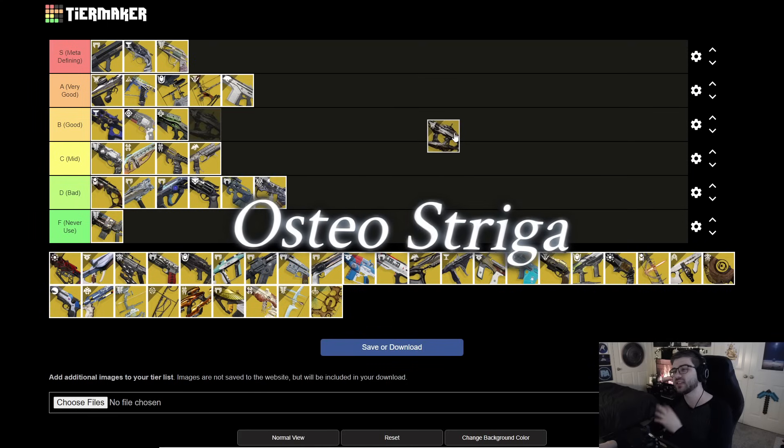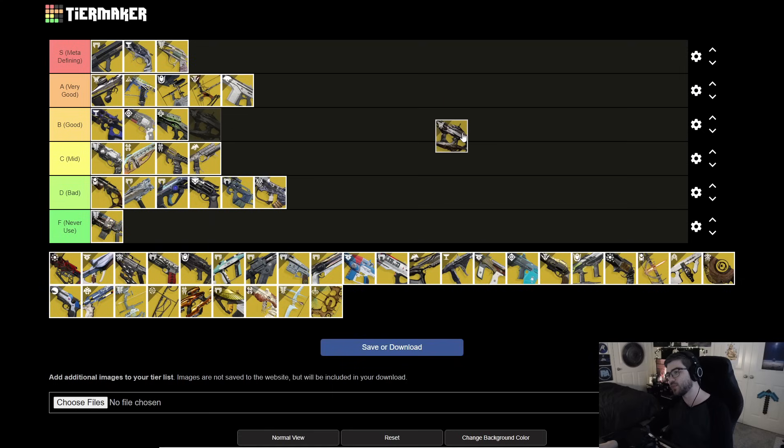Next is Osteo Striga. With the catalyst it gets a huge magazine, spreads poison, and it's decent for ad clear. There have been some nerfs, but it can still play into Necrotic Grips and similar builds. I'm throwing it in A tier — it's still a very, very good SMG and a strong option for the Kinetic slot, even though I'd recommend some of the S tier options now.